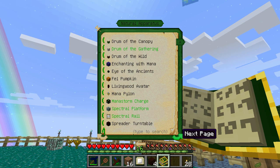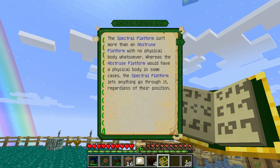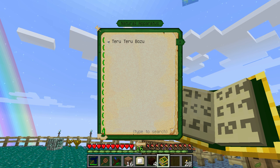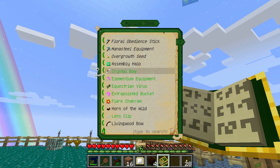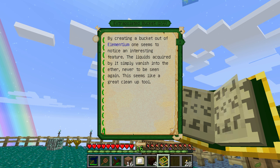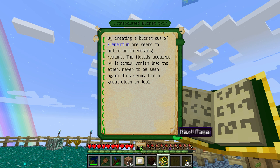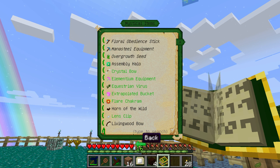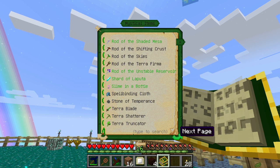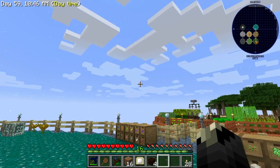I don't know what a Crafty Crate is either. Mana Storm Charge, Spectral Platform — what the hell is that? It lets anything go through it regardless of their position. There's a bunch of stuff, more weapons and things. Like you can get a Flare Chakram now. What the hell is an Extrapolated Bucket? So it's a cleanup tool — that would actually be really neat. And then you get a bunch of rods, which are the staffs you can use to do different stuff. A lot of it's very neat, I might go through it another day.